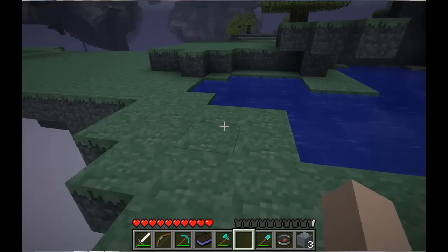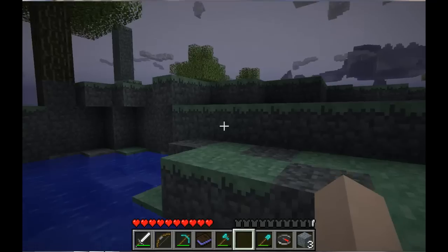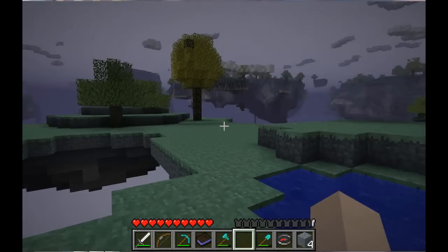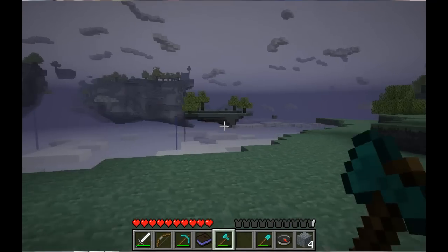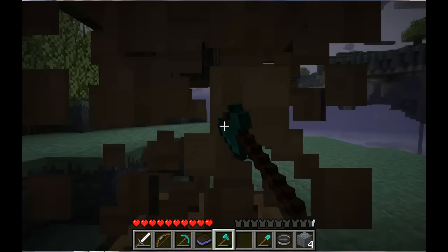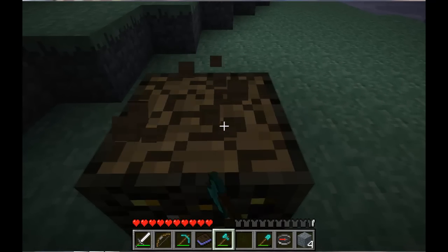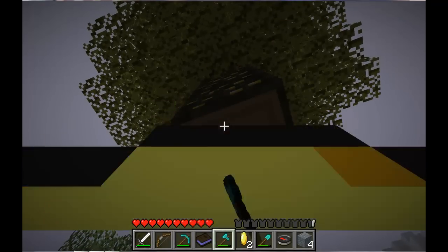I need to patch this hole, and then I've got my little pond and my tree. I'm going to go get this golden tree, because the golden tree drops some specialty stuff, and special stuff is good. I'm not sure what it drops, but it has a chance of dropping something every time you break a block.